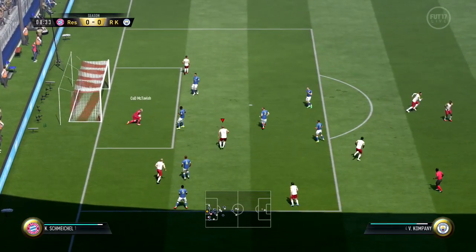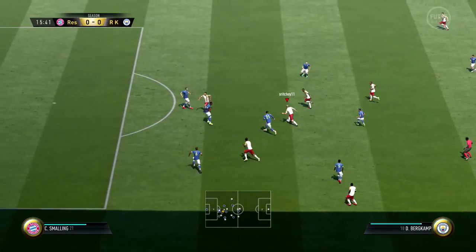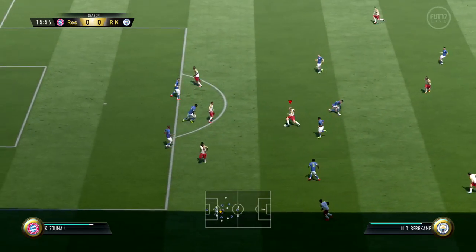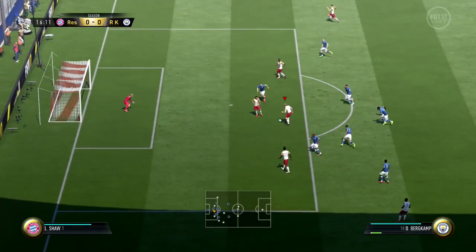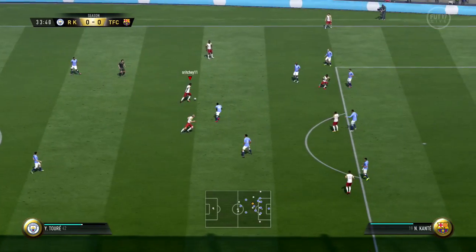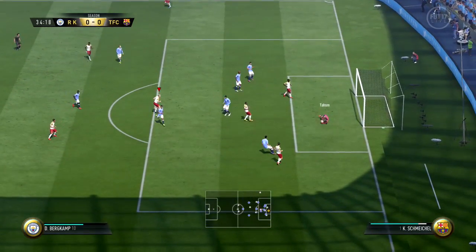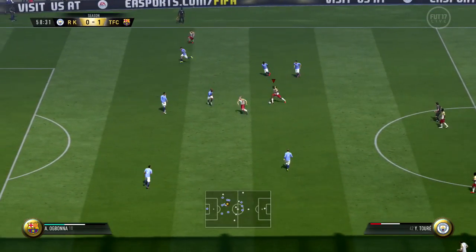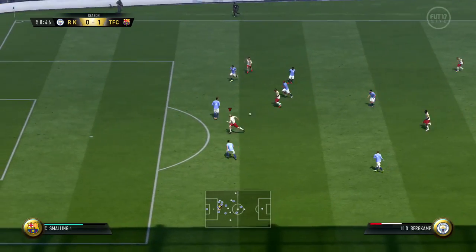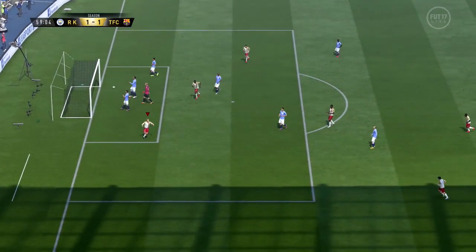My third pro for Dennis Bergkamp is his dribbling. Four-star skills as well as just having great ball control — as you can see right there, just weaving in and around defenders. Unfortunately couldn't finish that one off, but just the way he works around the ball is absolutely unreal. His dribbling, his movement, and his passing really all go together for Bergkamp — a complete card for the center attacking mid position.